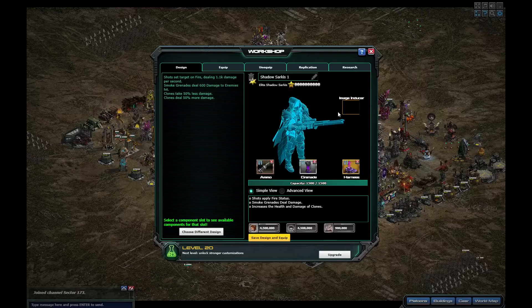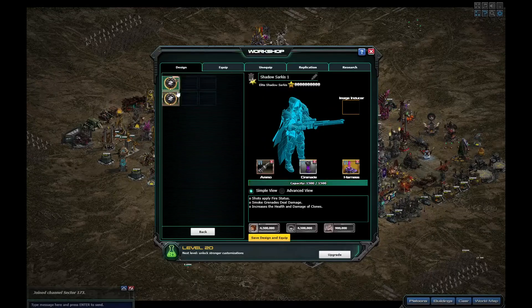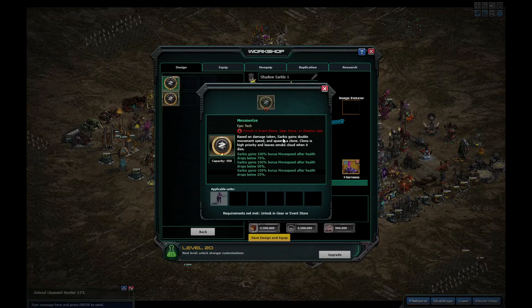You can also pick up a new tech for the Sarkis, which I'm intrigued by. Based on damage taken, Sarkis gains double movement speed and spawns a clone. The clone is high priority and leaves a smoke cloud when it dies. Sarkis gains 100 bonus movement speed after health drops below 75%, another 100% bonus movement speed after health drops to 50%, and again another 100% bonus to movement speed after the unit drops below 25%.